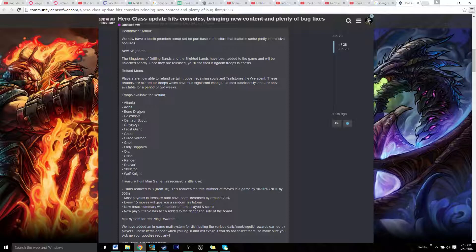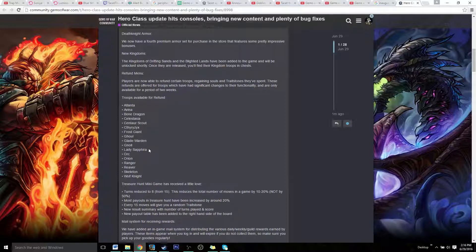One of the most notable ones is your true damage trait that used to have a 100% chance to always do true damage has been reduced by a lot. It's now been switched into two different traits: armor piercing and true shot. Armor piercing is only a 50% chance to do true damage on skull damage — on things like Atlanta, Avena, Gunal, Wolf Knight, and other troops like that. One other thing is Orion now has that legendary trait which does a 75% chance to do true damage on skull damage. So Orion has the highest chance now to do it, but it's no longer 100% like it used to be.